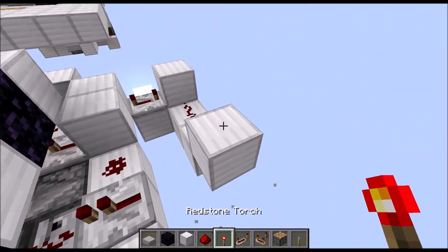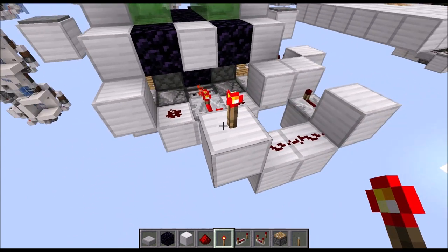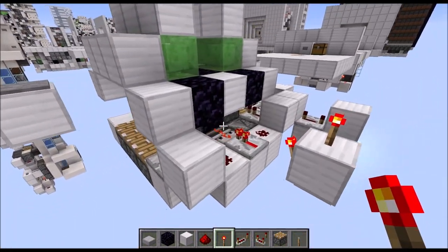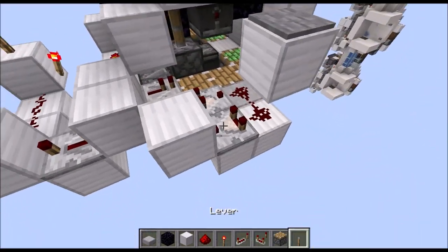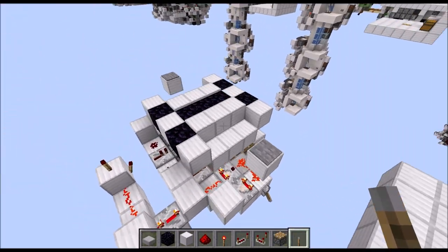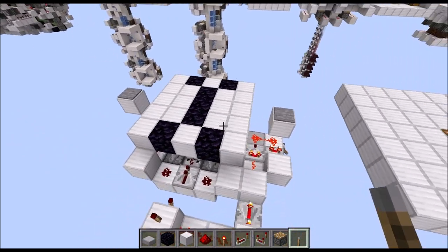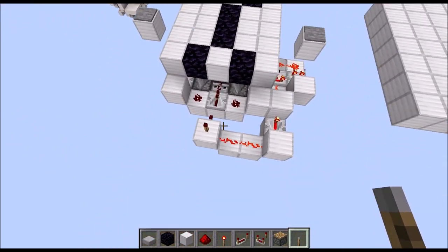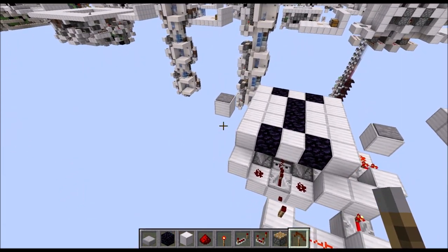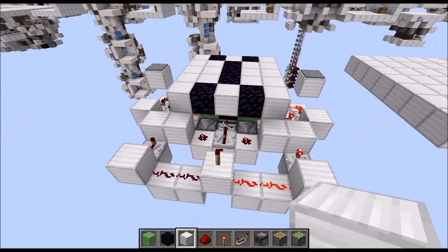Then a raised block here with two torches on top and on the side — now this part here should extend. To retract the entire thing, let's simply put a lever here for the moment and turn this on, and this thing here should retract again. Now we need to simply copy this part here over to this side, and with that the bottom part is finally done.